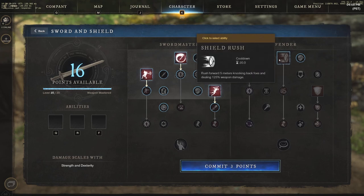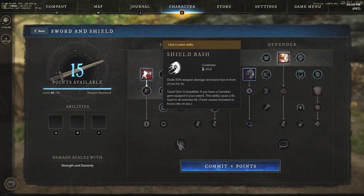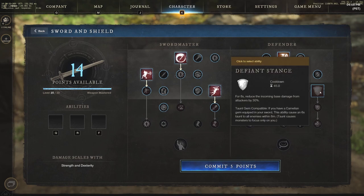On the Defender side we have shield rush: rush forward five meters, knocking back foes and dealing 125% weapon damage. On the left side we have shield bash: deals 50% weapon damage and stuns foes in front of you for two seconds. This is taunt gem compatible — if you have a carnelian gem equipped in your sword, this ability causes a six-second taunt to all enemies hit. We also have defiant stance on the right side: for eight seconds, reduce incoming base damage from attackers by 30%.